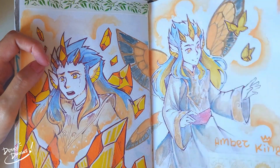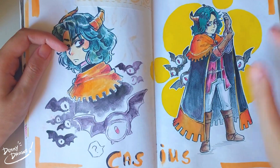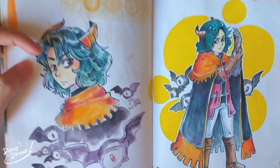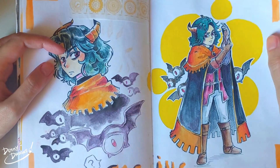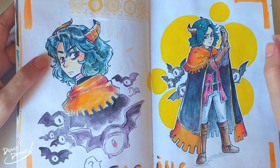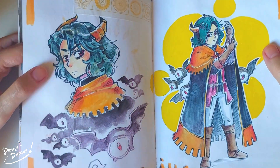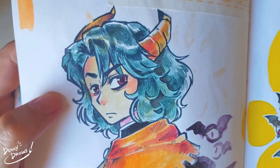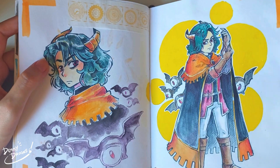Another character from the campaign - that's Cassius. When the players reached a certain city, there was this whole defense mechanism with these little eyeballs - little beholders - and it turns out they are part of him, and he is the city's defense mechanism. It was a cool thing, but because he is the defense mechanism, that poor guy never sleeps. He could use a break. This one is drawn with watercolors as well.